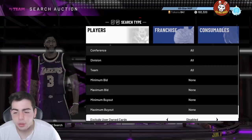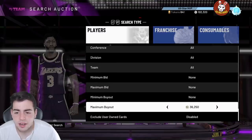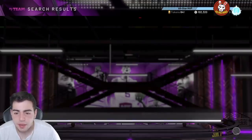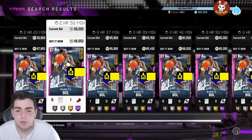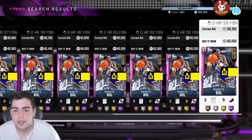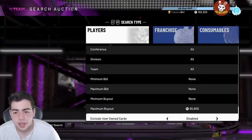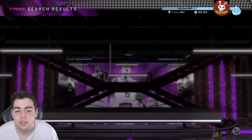Also, if you have Newboul, he's up a ton. If you got him at 40K, you're in great shape — this card is now around 60,000 to 65,000 MT. He was 70K yesterday. I picked up a ton at 40K and sold around 55K–60K. I should have waited a little longer, but if you got him at 40K or less like I suggested, you can make 10K to 20K profit clean.